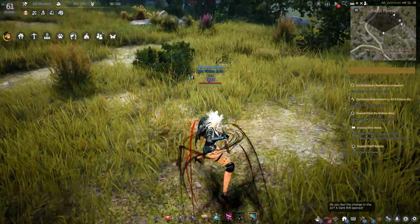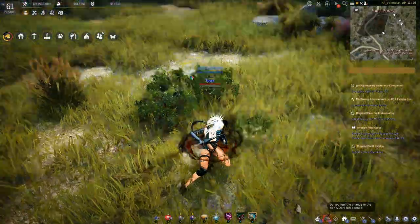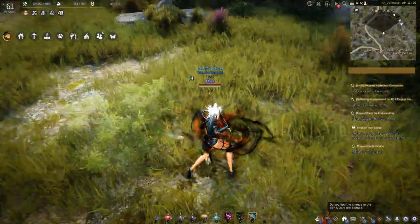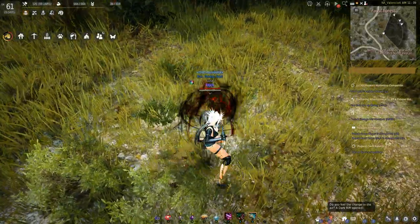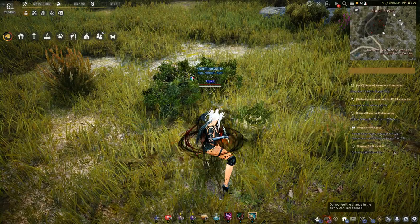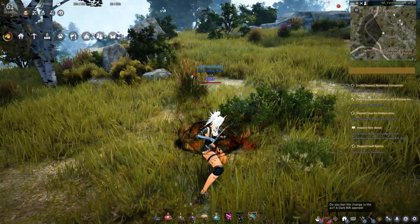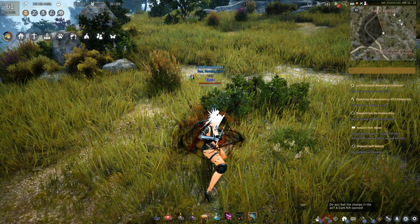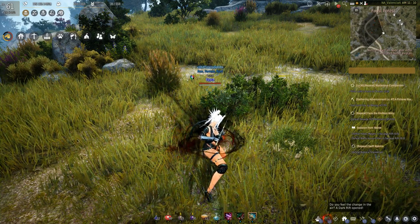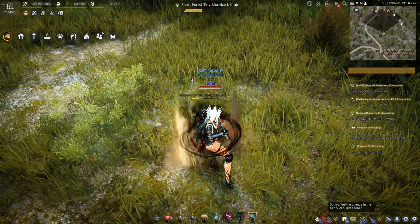There's also another one here. They are just slightly darker than the grass around them, but they're not quite bushy like the vegetation around. So that's your tiny stoneback crab.